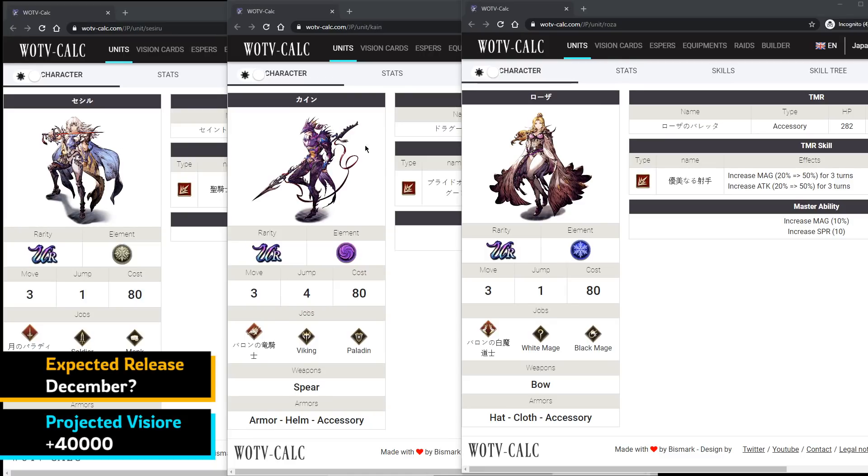Kain is apparently the unit everyone wants in JP right now — he's destroying tanks with piercing damage. A lot of people play War of the Visions out of nostalgia for classic Final Fantasy games, and these collaboration events are big draws. Limited banners are tough for free-to-play, but if you plan accordingly you can pull for them. Final Fantasy 6 and eventually Cloud and Sephiroth are still to come.